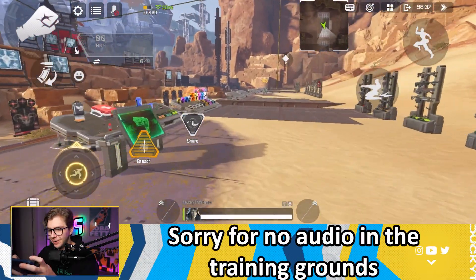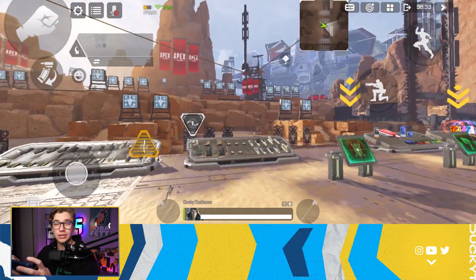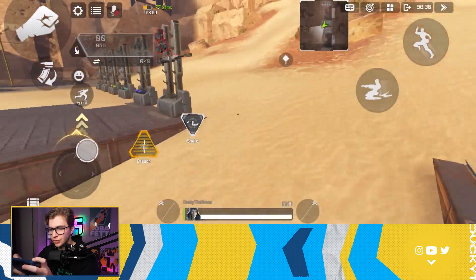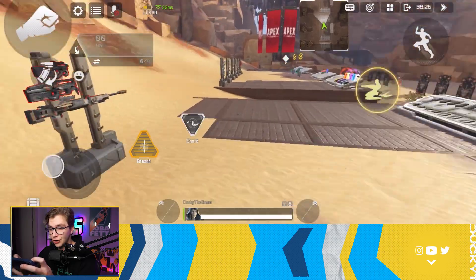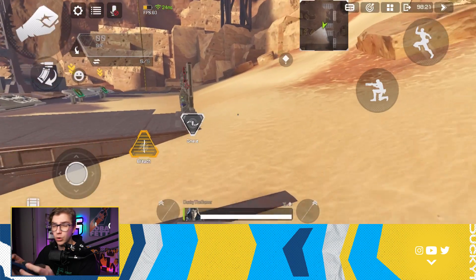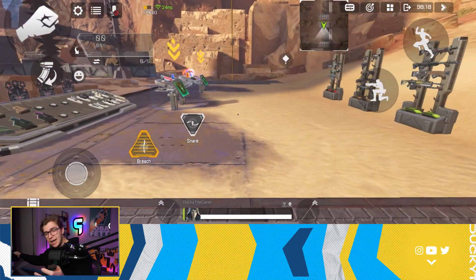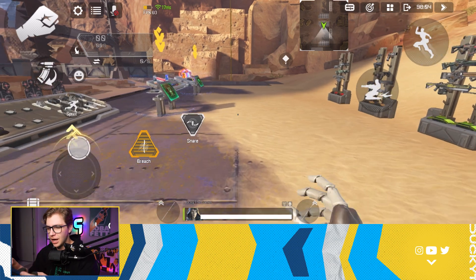We're here in the firing range to show you guys the different graphic capabilities of this device. Starting off we're just on 60 FPS — you can see the ping, battery, and FPS on the top right of the screen. This is what I normally play on my iPad Pro 2021. Even on the latest iPad Pro, it still only gets 60 FPS. It's literally the only mobile game I know in existence where that device tops out at 60 FPS.